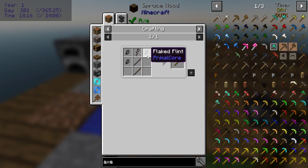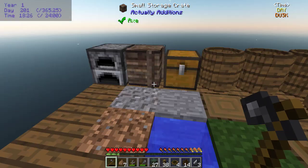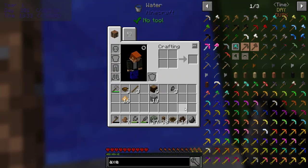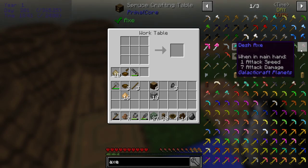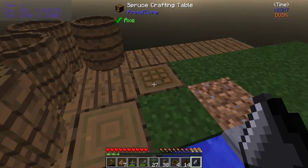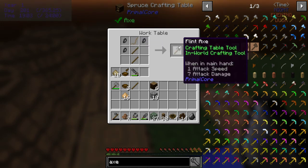Is there an improved axe? Flint axe requires three flaked flint. How many do I have? I got one... three! All right. I kind of like those models a bit. It was twine, two sticks, and flint - like so.